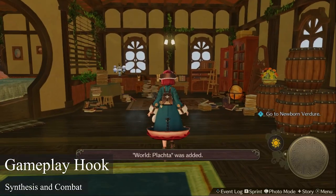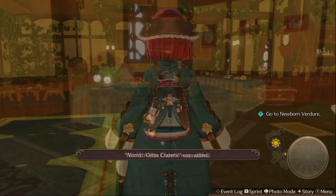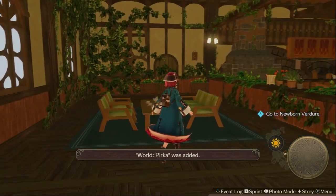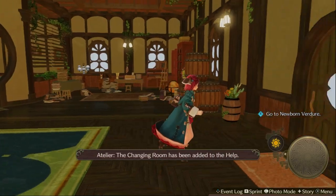Now let's jump to the heart and soul of this game, which is all about synthesis as well as the battle system. Starting with the synthesis mechanic, you will instantly unlock an atelier where all the magic happens. In there you can sleep to progress time, change your characters' clothes, store ingredients that you find around the world, and most importantly synthesize new recipes. This is also where you manually save your game, so always go back to the atelier, head over to your desk, and save manually.